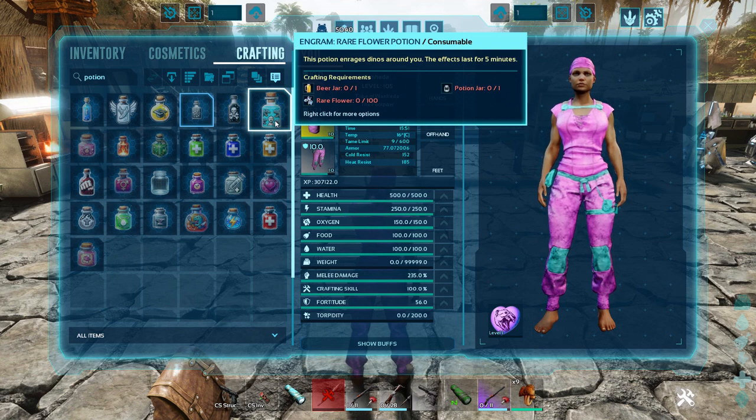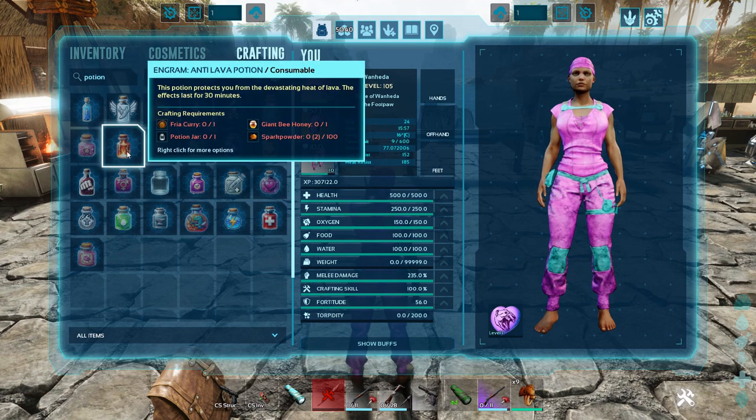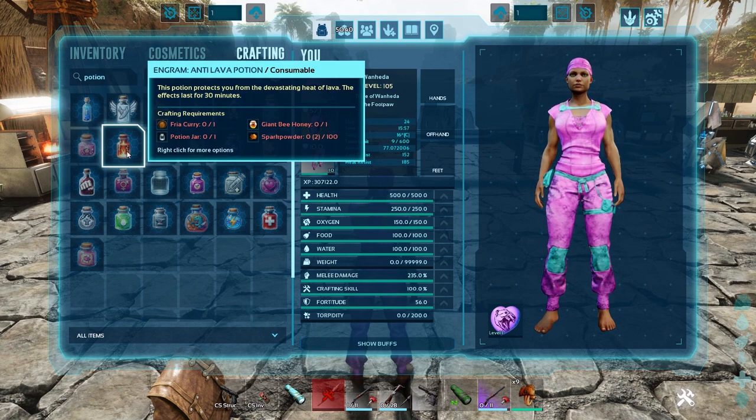The Rare Flower Potion enrages dinos around you and the effects last for five whole minutes — I did craft one so we could take a look at it because that sounds fun. The Gestation Potion sets the gestation timer of a gestating dino to 99.5% and can only be used once every 30 minutes. For breeding purposes, especially when getting ready for a boss fight, you'd feed this to your dino and it will pretty much be ready to give birth.